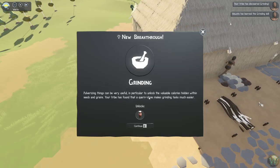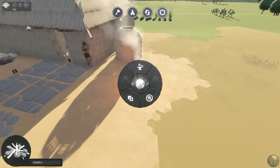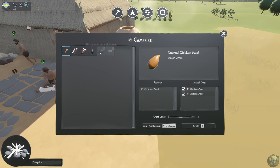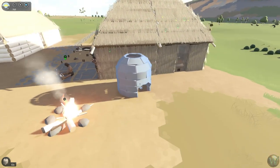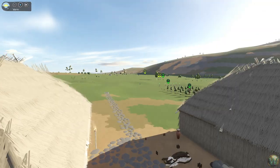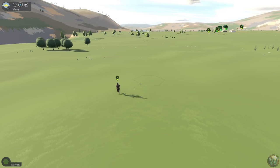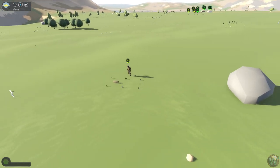Grinding — pulverizing things can be very useful, in particular to unlock the valuable calories hidden within seeds and grains. Your tribe has found that a Kernstone makes grinding tasks much easier. Unlocks flour. So now we have flour; I'm assuming we can cook with it. We're missing a couple things still. We need to roast this alpaca meat and also the mammoth meat before it spoils. I'm going to let these two people play some music and relax a little. Four people all went to get one thing — you'd definitely need to figure out a way to make this work better.